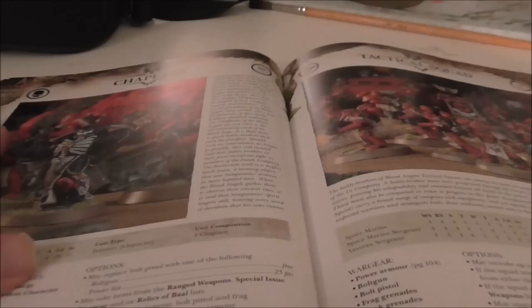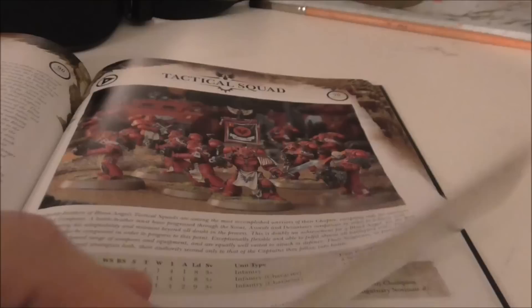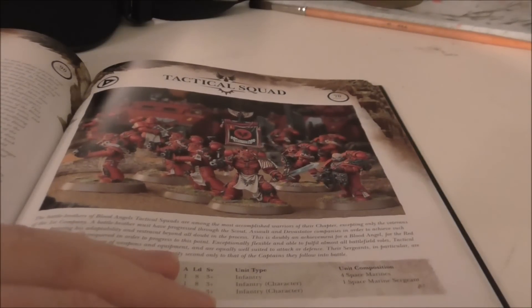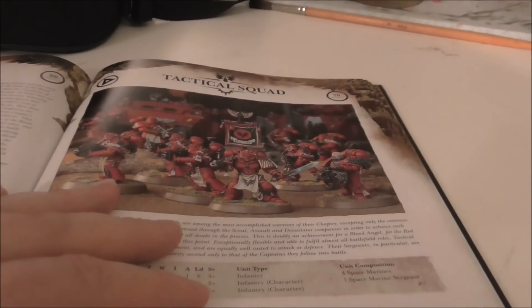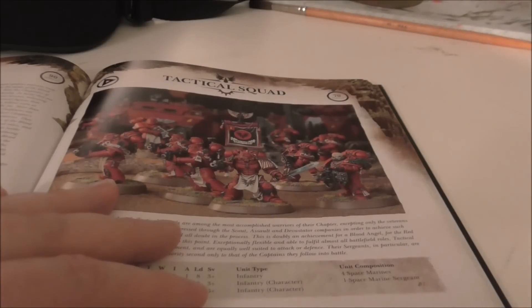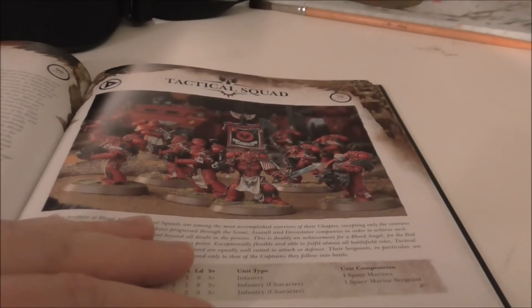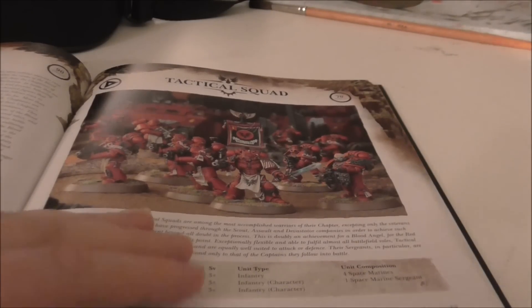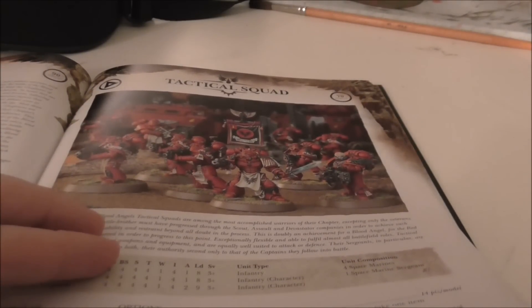On to troops. A lot of people are upset because assault squads have left the troops slot, Death Company is no longer troops, and you can no longer unlock Sanguinary Guard as troops. So you only have two troop choices: tactical squads and scouts. The main difference I see at first glance is that they get the heavy flamer, and their sergeants get inferno pistols. Other than that, they look like normal tactical squads with furious charge as a kind of chapter tactic.